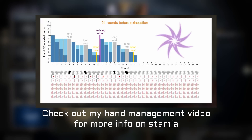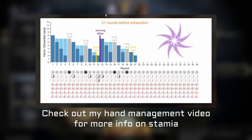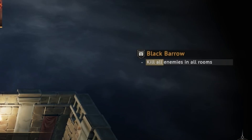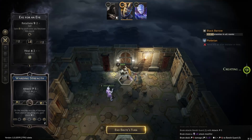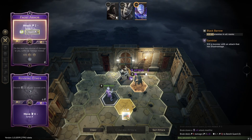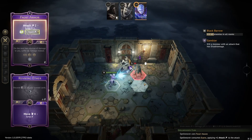You should generally aim to use Reviving Aether about halfway through each scenario. You can either use the number of rooms or potentially the tracking stats in Gloomhaven Digital to help with gauging when this might be. But with experience and as you take on different scenario types, you'll get a more instinctive feel for when to go hard or to play more reserved.